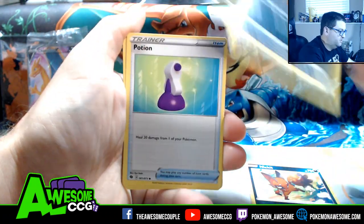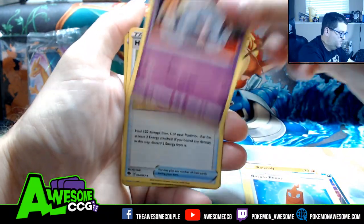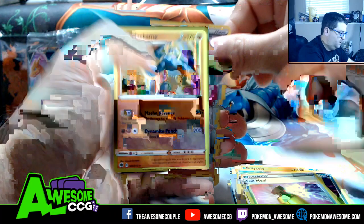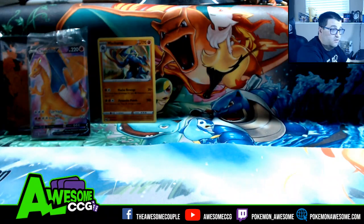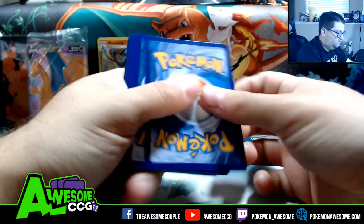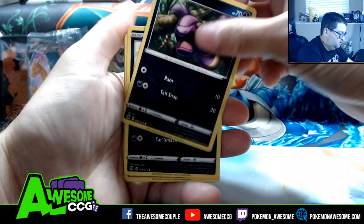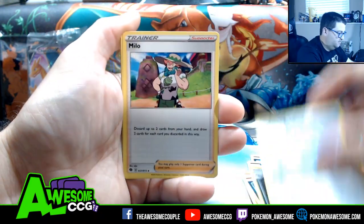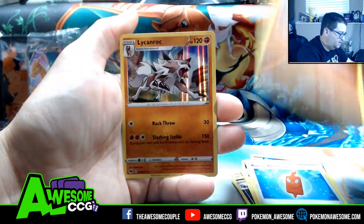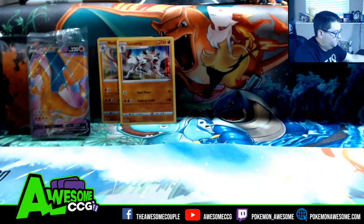Usually special set Elite Trainer Boxes are good for me. Hattrem hyper rare, reverse — that's a full art, put that in the back. Oh, four-one. It's Naganadel... sorry. Turffield Stadium, Milo full art — like a rock, like a rock. Oh four-two, got the two holos out of the way though.